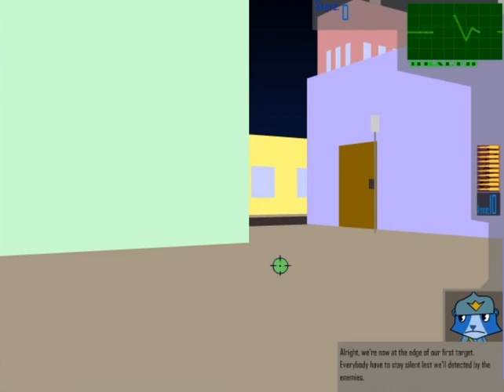Alright, we're now at the edge of our first target. Everybody needs to stay solid, lest we'll be detected by the enemies. Pay attention to the alertness bar on your HUD. Every time you fire, it adds up to the enemy alertness. If it's full, they're going to fire at us. Take your time to aim properly.